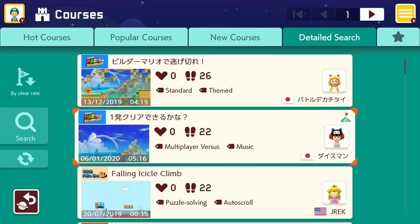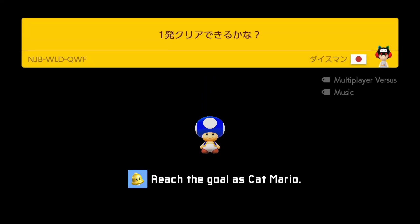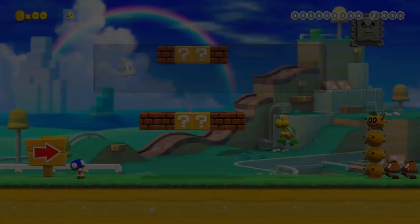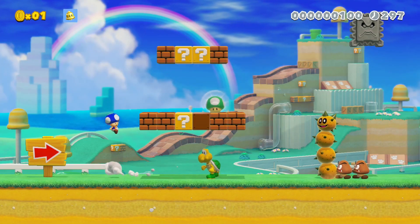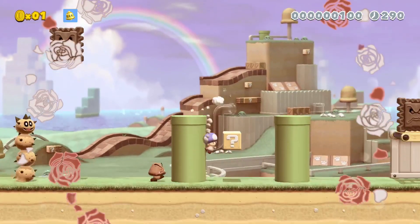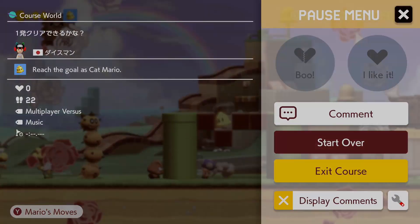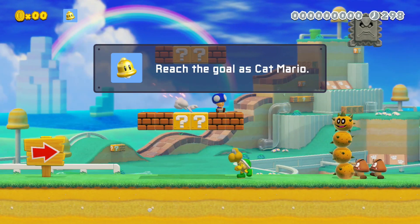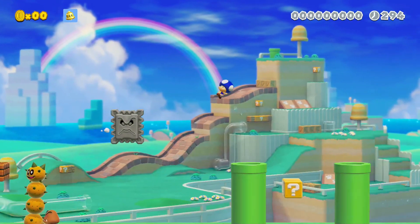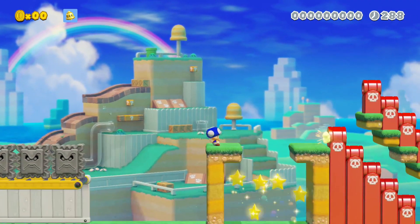Okay, next up. Let's try this multiplayer versus Japanese level. 89 tries. Here we go. It's a music level also, and we have to be a cat toad to finish. One up — we don't need that. And only enemies, so nothing too useful here. Okay, that's the cat pop and we're stuck.